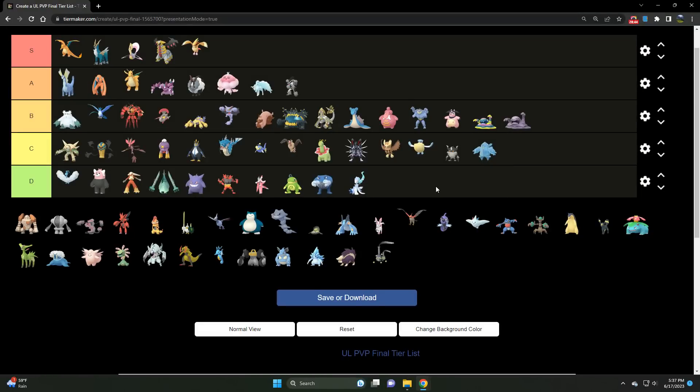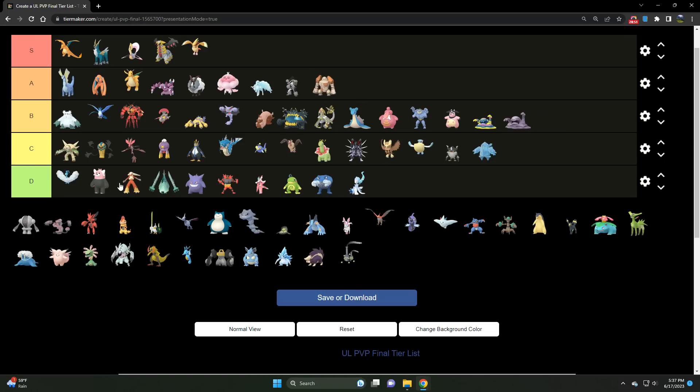That brings us to Regirock — the best Rock type in the entire meta, an A tier Pokémon. Any Pokémon that can address this monster is going to be very valuable, along with covering Ice types too. This Pokémon is very strong — it actually beats Registeel in a fresh matchup and even in shields, because it wins the CMP tie over Registeel and gets off its super effective move first. One of the only few Rock types worth running in the entire meta — and that speaks volumes.